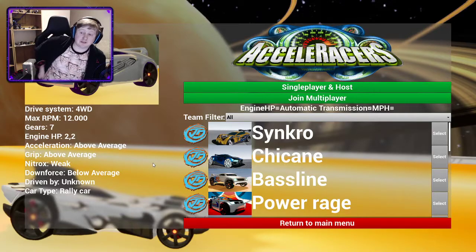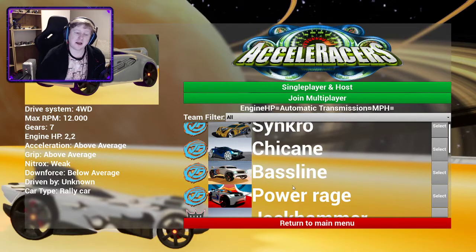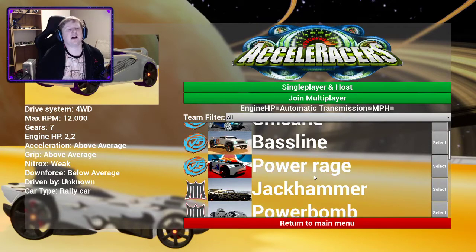We are back with the Cliffside Realm. Out of the tracks that we've done, you should have Chicane now. Ice Realm isn't that bad, so you should actually have Chicane. You should have Synchro because it started with a Baseline. If you're just doing the Cliffside tutorial now you probably don't have it. Power Rage is a finder car so you might not have that. It doesn't matter — if you do, you probably shouldn't be driving it.